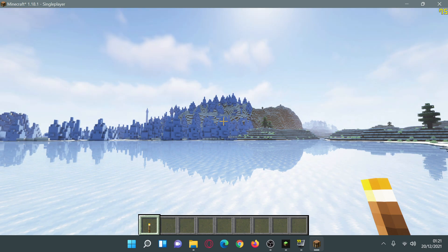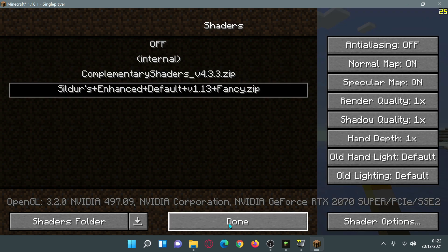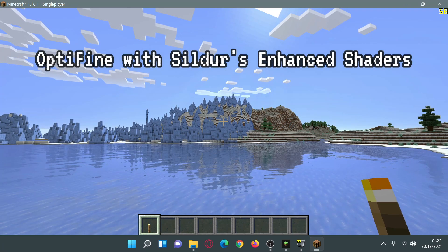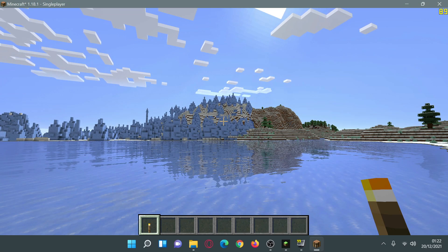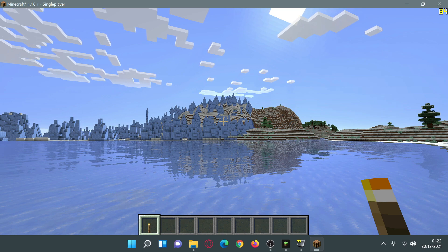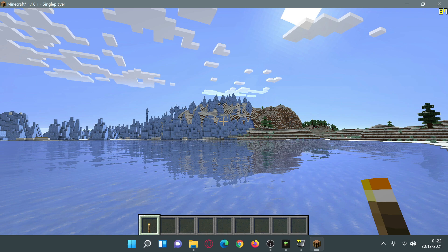Now let's look at Sildur's Enhanced Default Shaders, which are good for lower to medium end PCs. After applying those shaders, the game looks different with a more vanilla-type appearance. As you can see on the top right, we're able to get close to 90 FPS using Sildur's Enhanced Default Shaders with OptiFine on maximum settings. Now I'm going to run the same comparison with Iris Shaders and Sodium.